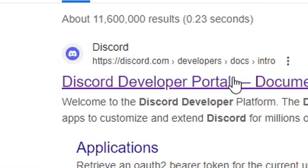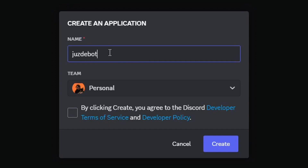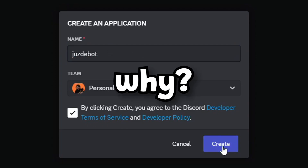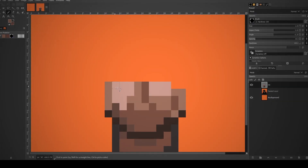To kickstart our project, the first step is creating an application on the Discord developer portal. I needed a name for my Discord bot, so I chose Juice the Bot. Why? Because why not? I even crafted an avatar for Juice the Bot, making it my digital twin.